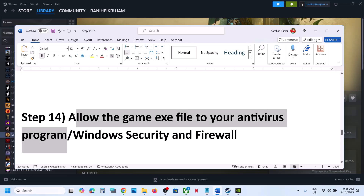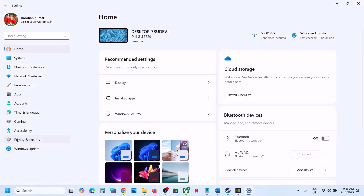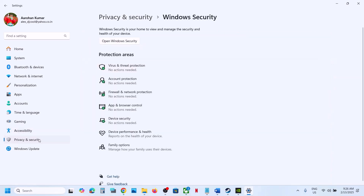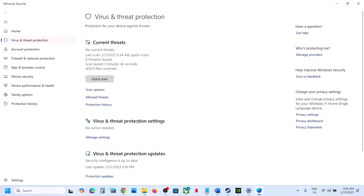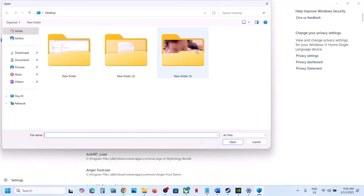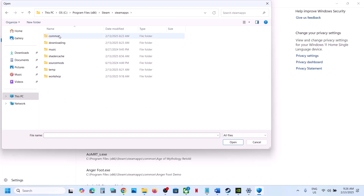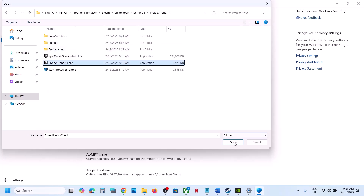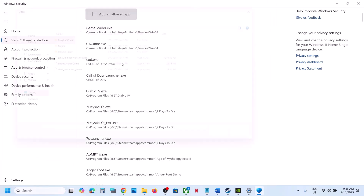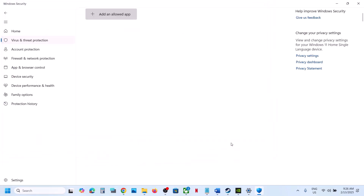The next step is to allow the game through your antivirus program. If you have a third-party antivirus like Avast, Norton, Bitdefender, or McAfee, allow the game exe file. If using Windows Security, go to Settings > Privacy & Security > Windows Security > Virus & Threat Protection > Manage Ransomware Protection. Click Allow an App Through Controlled Folder Access, click Yes, then Add an Allowed App > Browse Apps. Navigate to the game installation folder in C:\Program Files (x86)\Steam\steamapps\common and add the game exe. Also add the exe in the Project Owner > Binaries > Win64 folder.